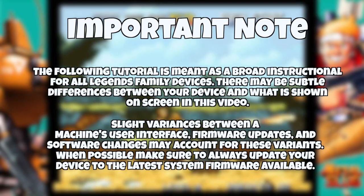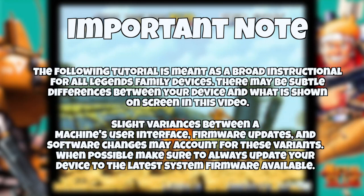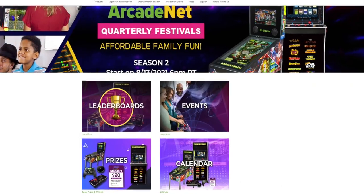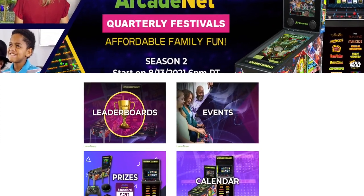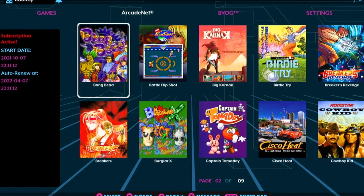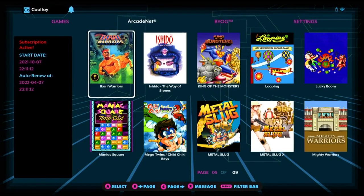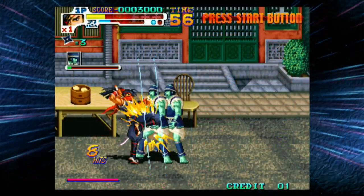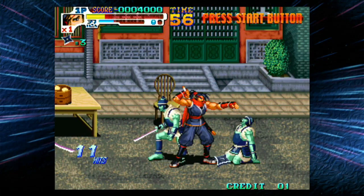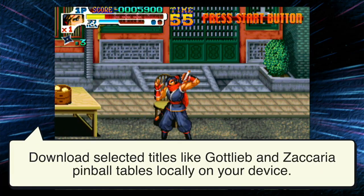In today's video tutorial we'll be covering the various ArcadeNet subscription tiers. Regardless of which Legends device you purchase, you'll have access to the AtGames ArcadeNet service from the moment you power up your machine. ArcadeNet is the digital game service designed exclusively for the Legends ecosystem products. It includes fully licensed games you can play while connected online, with options to instantly play on AtGames servers or download select titles locally.